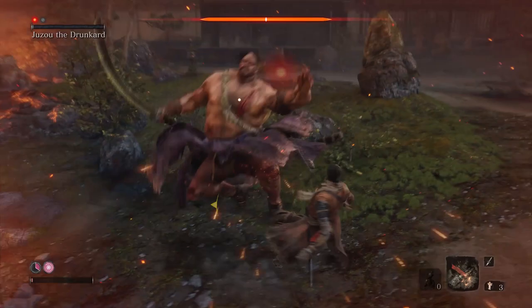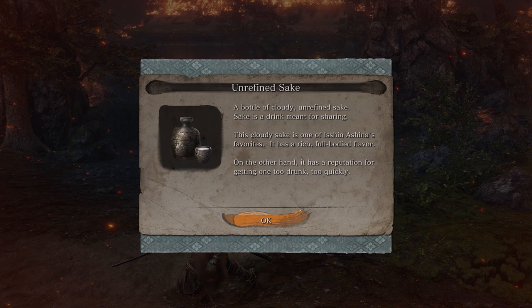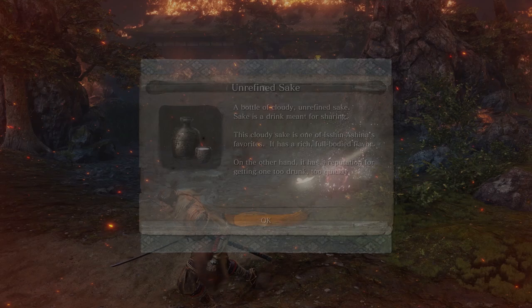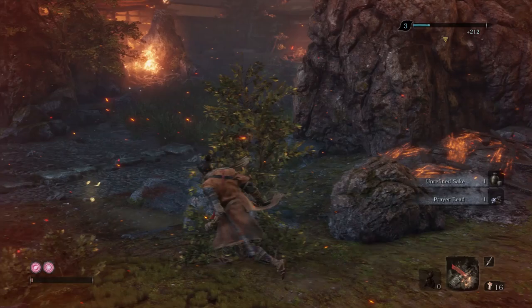Now that he's by himself, the samurai can do a lot better. Forcing this guy to split his attention between us just makes him useless — he can't do anything. The annoying thing is you get this unrefined sake, and you also get a prayer bead for beating him.